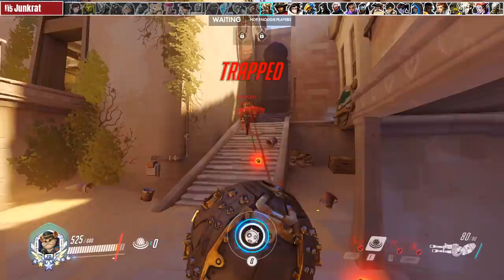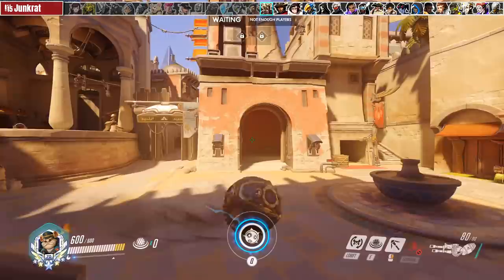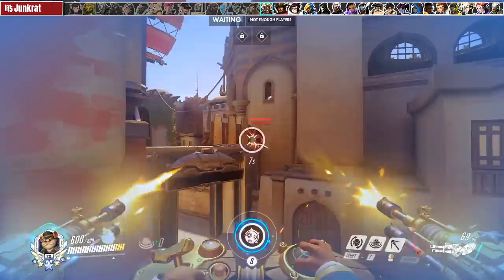The hitbox on Junkrat's steel trap is dummy thick dumb. If you don't dedicate half your mental energy to staring at the ground you're gonna get countered by accident. Don't fight Junkrat indoors, you almost never win these. Lastly if you rip tires look for the body, and if he decides to blow you up you can tank one for the team at 600 HP or with adaptive shields.